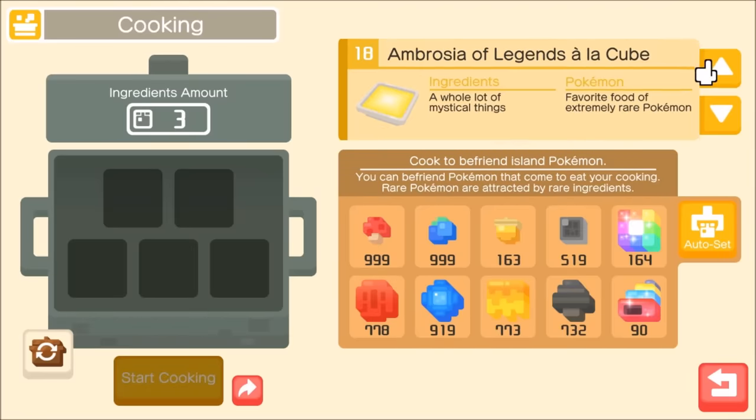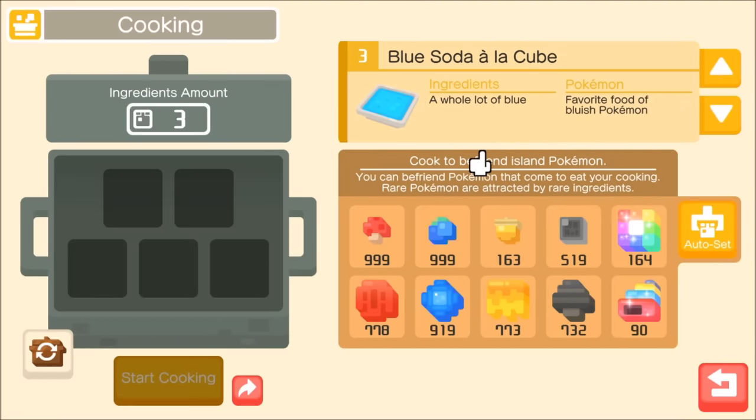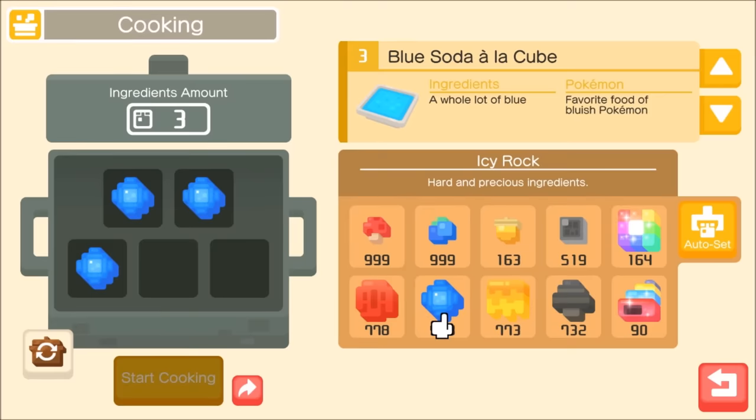To obtain Dratini we're going to use a special recipe based on the Blue Soda à la Cube. Blue Soda uses a whole lot of blue ingredients, and fortunately Dratini is a blue Pokémon. Dratini can be obtained through a very good or special recipe, which means you'll need three or five precious ingredients as well as four or more blue. Mixing and matching to find four blue will give you Dratini — it's pretty forgiving as long as you have a lot of blue.